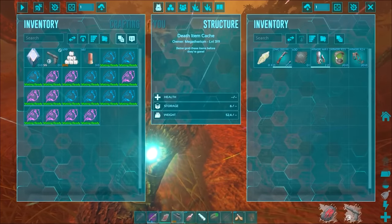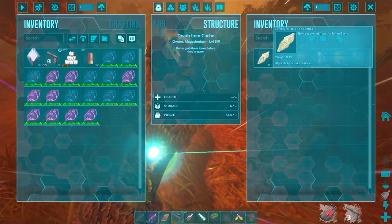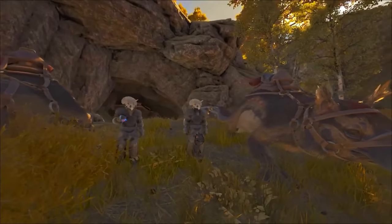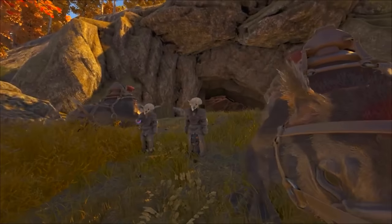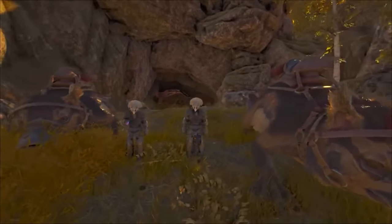The drops from Bela include 30 element, the Bela Relic, and some crafted items or blueprints depending on your luck. I'd like to drop a shout out to King Lion RSA for helping me with this fight on the server we play on — if you want to join, it's a PVE server located in South Africa. I hope this video helped you and thank you so much for watching.